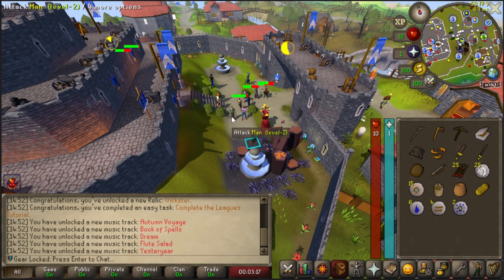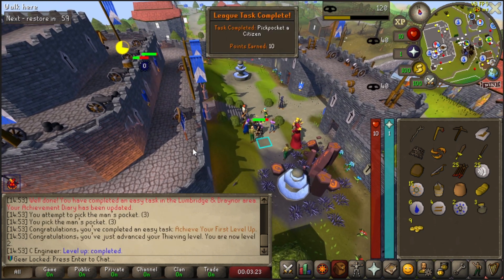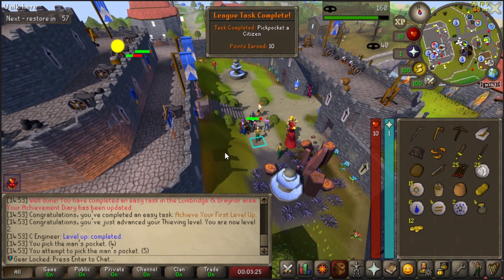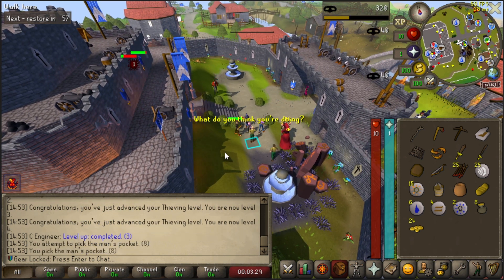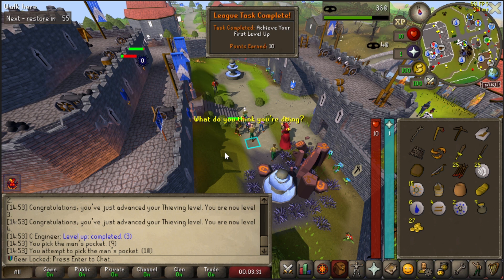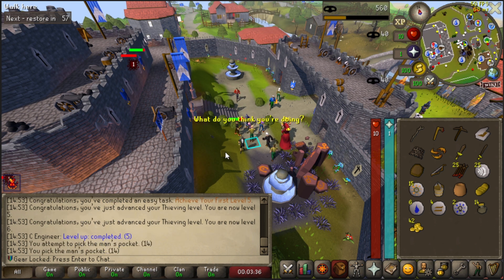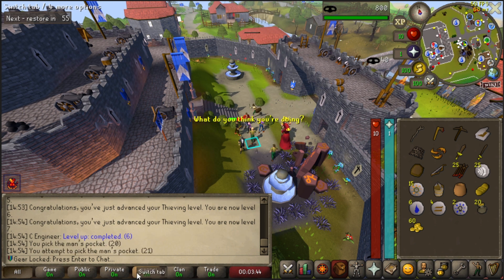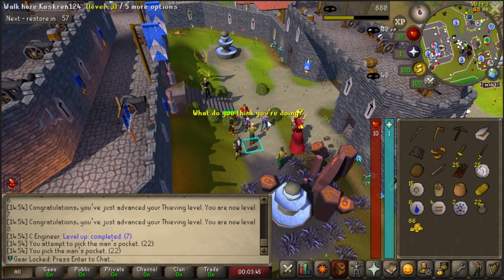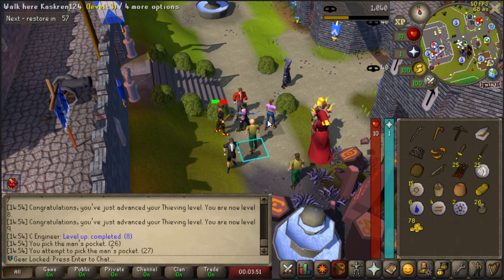We should have looked at the league's task list, but what we are going to do is pickpocket this man — completing a task: pickpocket a citizen. And because we have Trickster, it just automatically pickpockets. Look at that! We're already level four! We're already level five! This is crazy. So my plan right now is to do as much thieving as possible because I like thieving when I don't have to do anything about it.